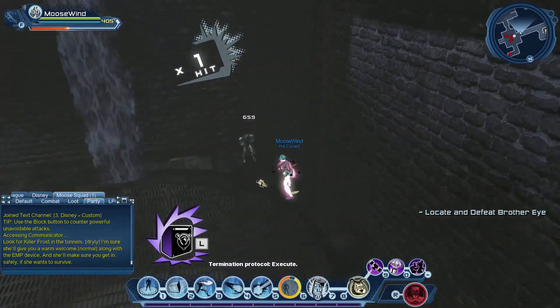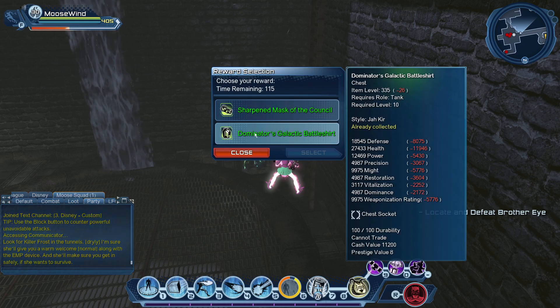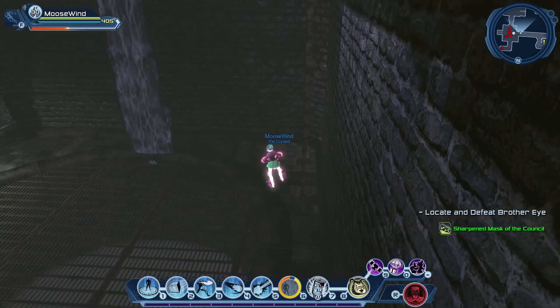Termination protocol — execute. And that's it. When you get the gear, it may be too low a level for you, but usually you can find something better than what you have, or something you haven't collected yet.